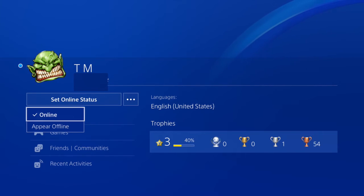So now it's indicated that we're online, so what we want to do is just scroll down to appear offline.